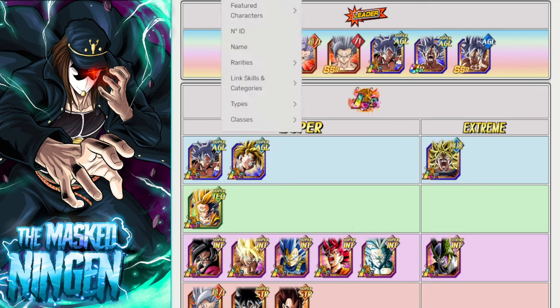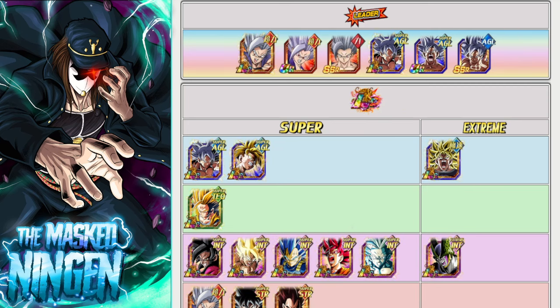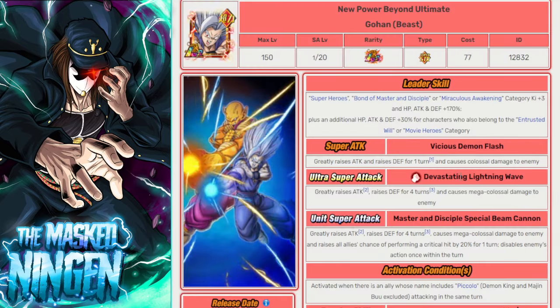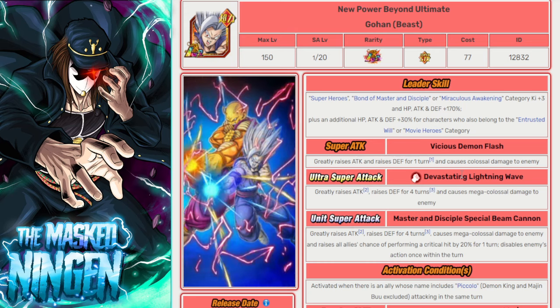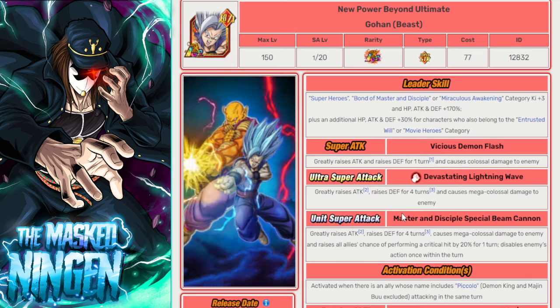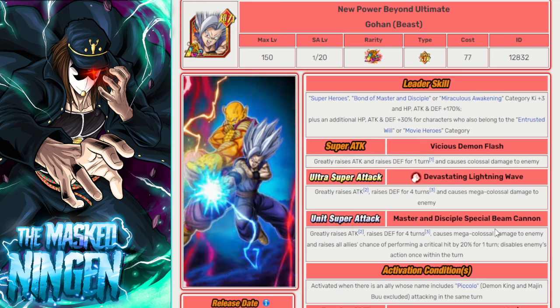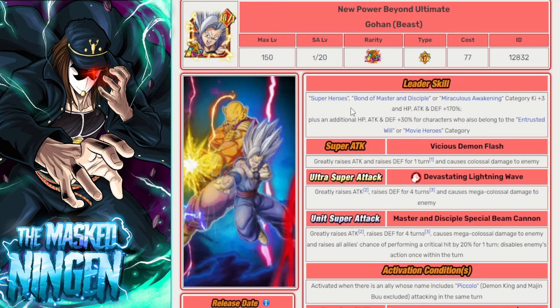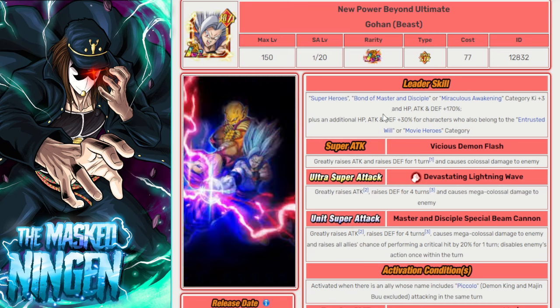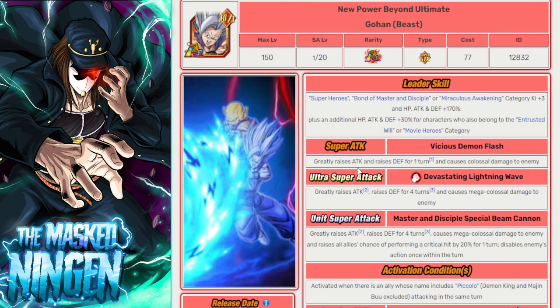When it comes to thinking of characters we potentially want to use — if you're on JP, you're obviously going to have a great time with Beast Gohan, who not only is a Miraculous Awakening character, he's STR, he leads Miraculous Awakening as well as Super Heroes, which has a bunch of Pure Saiyans with EZAs as well as Miraculous Awakening characters anyway. So this guy is the go-to.